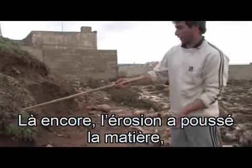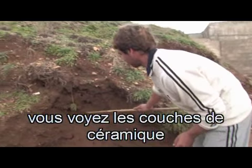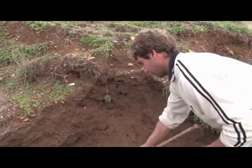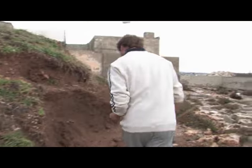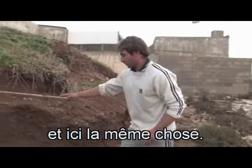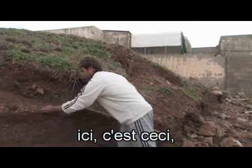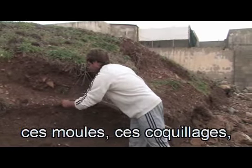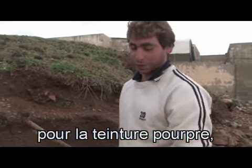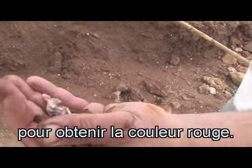Qui l'erosione ancora ha portato fuori il materiale; si vedono gli strati di ceramica sempre di epoca messapica e romana. L'altra cosa che vediamo qui sono questi molluschi, queste cozze, questi murici, che servivano per il colorante di porpora, per fare il colore rosso.